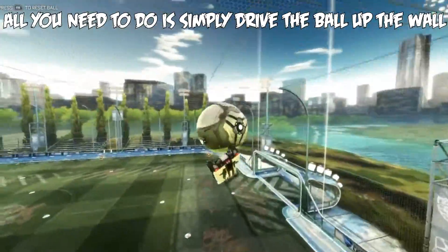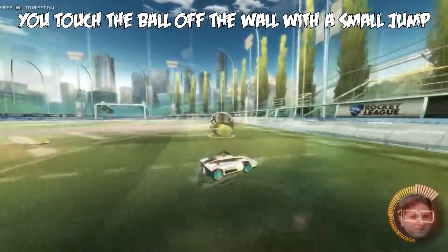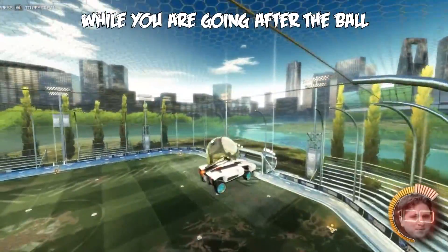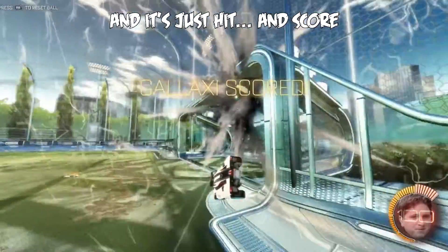All you need to do is simply drive the ball up the wall, touch the ball off the wall with a small jump, then proceed to spin with the arrow while you are going after the ball, and it's just hit and score.